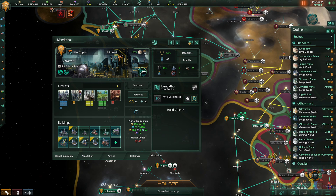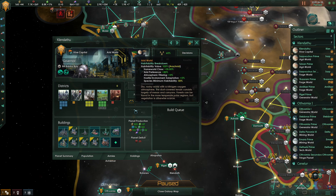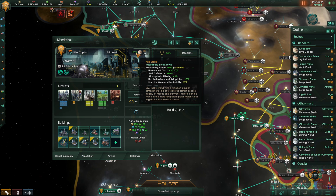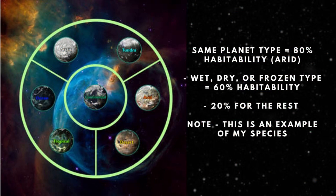Coming across to the right we have the planet habitability and its size — both are very important. The higher that habitability number the happier your pops will be. Your home world and Gaia worlds will be the only planets where most species have 100% habitability. On planets with the same type as your home world most species will have about 80% habitability, 60% for planets in the same category — wet, dry, or frozen — and 20% for all other types. Humans, for example, get 100% on Earth, 80% on other continental planets, and 60% on other wet worlds like oceans and tropical worlds, and only 20% on frozen and dry worlds.